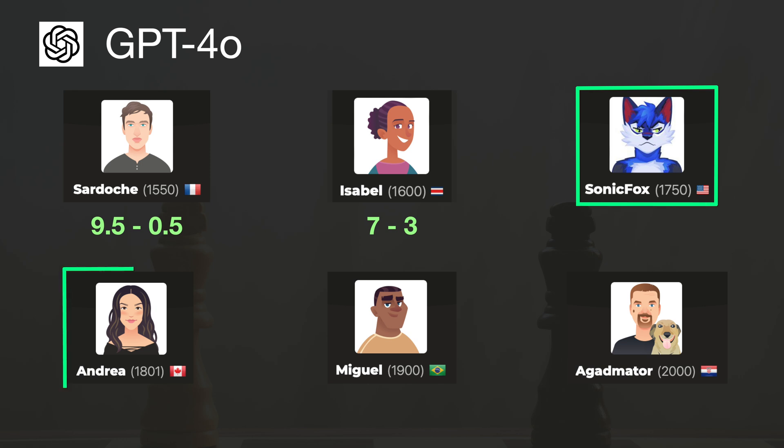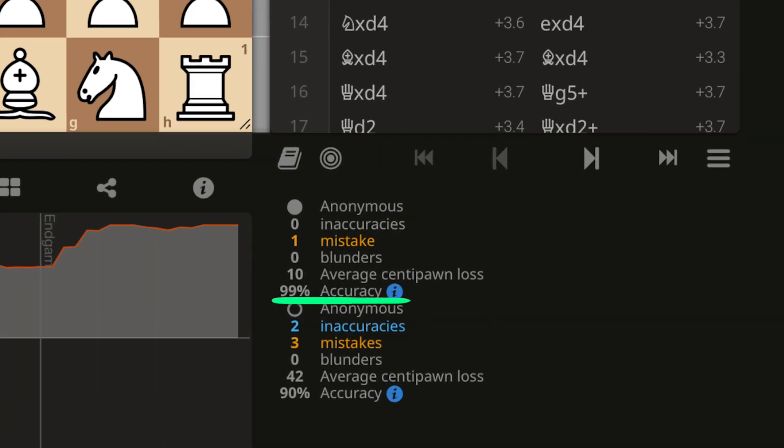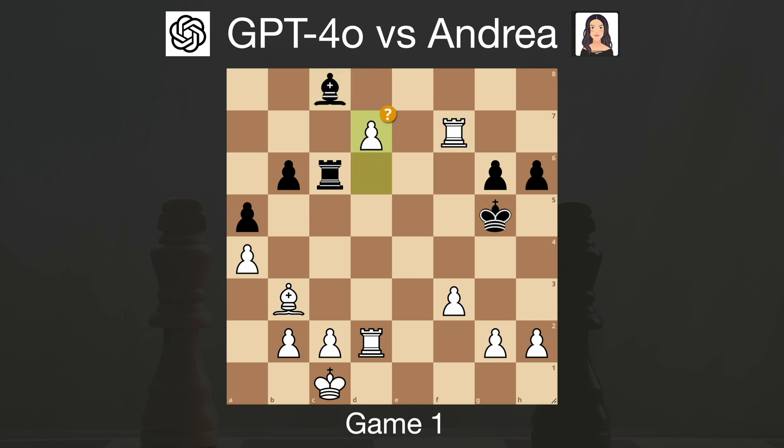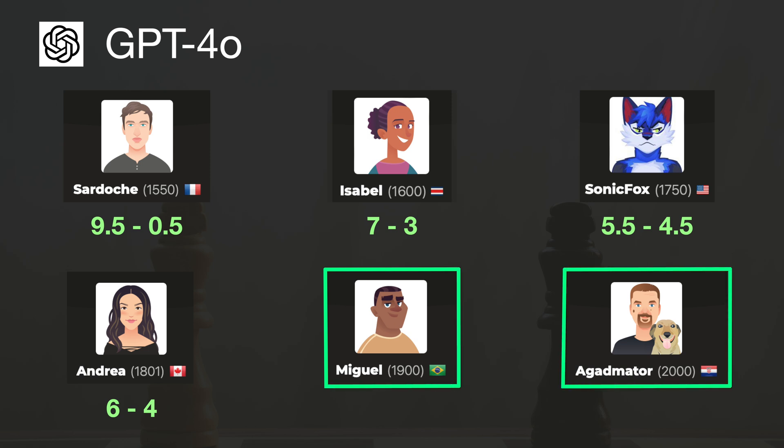The next two opponents were SonicFox and the Andrea Botez bot. GPT-4O scored 5.5 out of 10 and 6 out of 10 — strictly speaking winning against both, though I'd say they are quite equal given randomness. GPT-4O played actually pretty well in these games. In the first game with Andrea, its move accuracy was 99% according to Stockfish, while Andrea's was only 90%. GPT-4O took advantage of a passed d-pawn and eventually delivered a nice checkmate. Our final rating estimate for GPT-4O is 1750 to 1800, because Miguel and Agadmator completely outplayed the model — scoring only 2 points against Miguel and 1.5 against Agadmator. But that's still a great improvement, as GPT-3.5 couldn't even draw a single game with these bots.